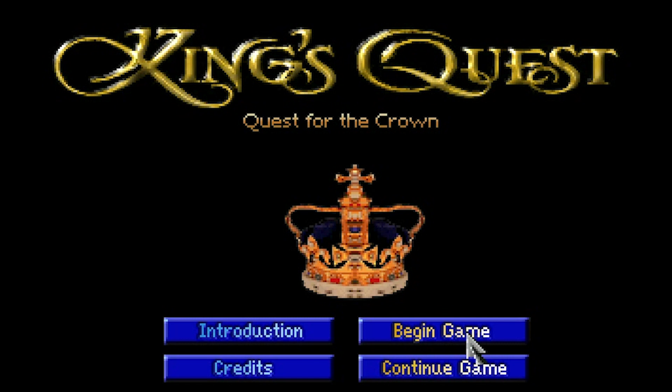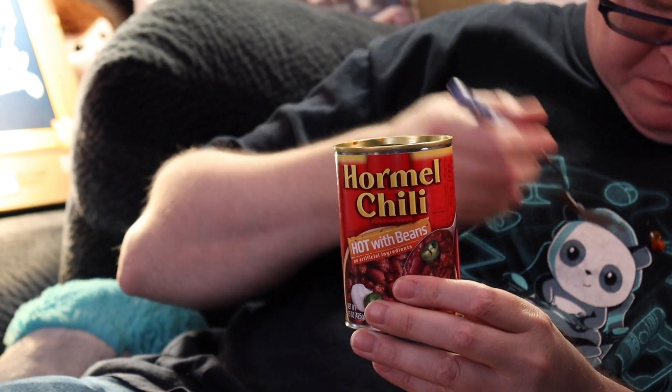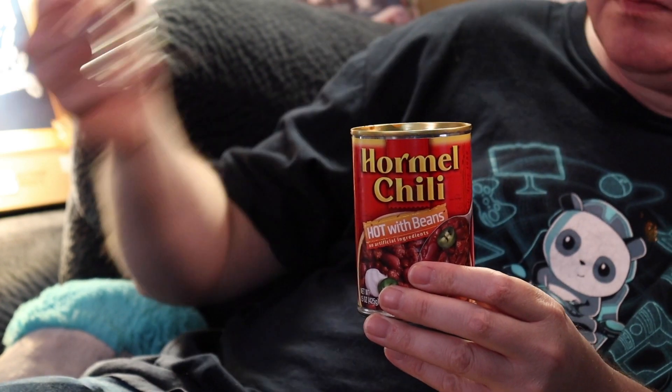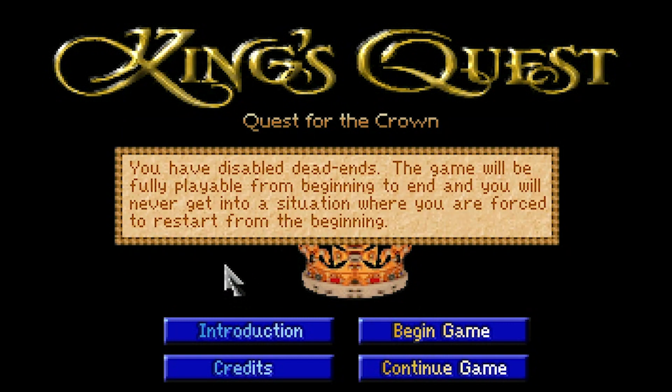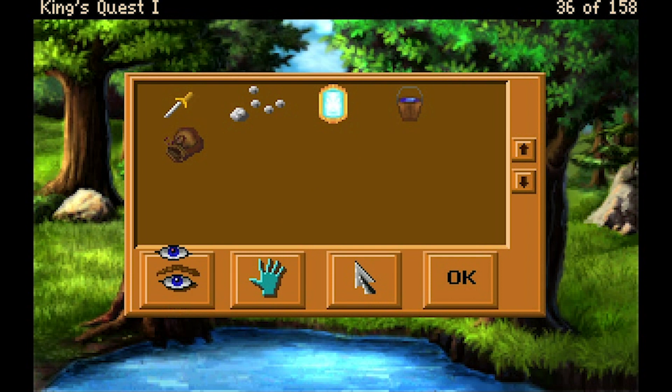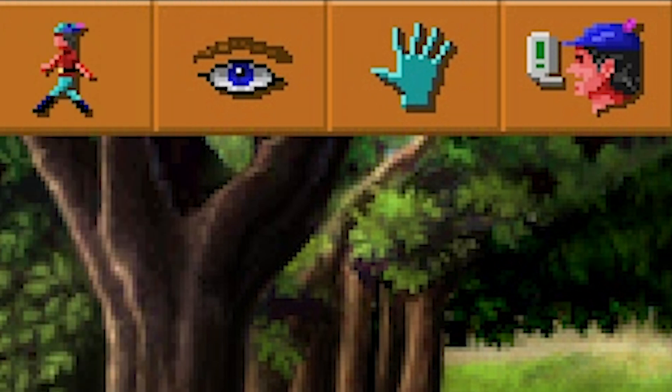The king really does look old, like he's about to collapse at any minute. On the title screen we're given the option of choosing to play with or without Dead Ends, like when we ate those magic beans. The interface has been updated to reflect the one used in King's Quest 5 and 6, with icons for the different actions like look, talk and use.